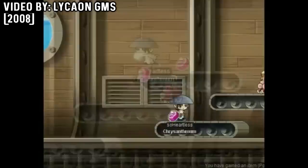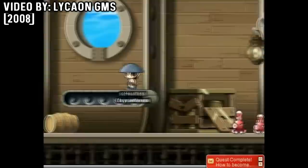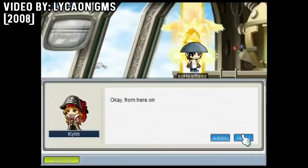Buccaneers had a very unique and slow playstyle until around 2012. Back then pirates learned a total of 3 different attacking skills in their first job — there was Double Shot, the classic Somersault Kick, and Flash Fist, as well as a few passives. But in classic old school MapleStory fashion you couldn't max all of those, so you had to choose wisely. Pirates also learned a Dash during their first job, which was pretty unique back then.